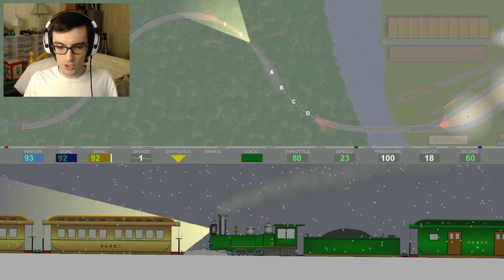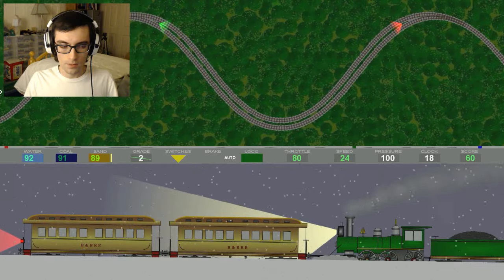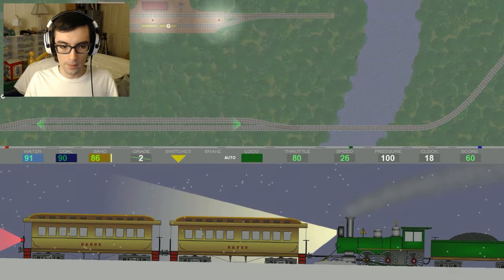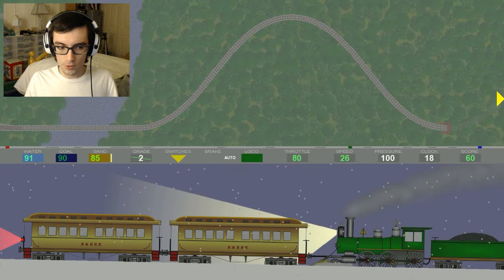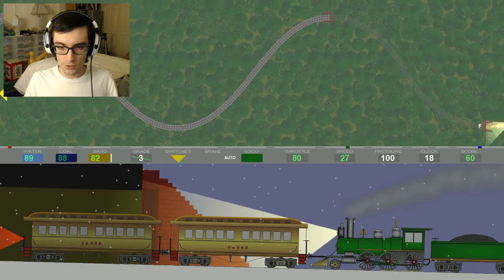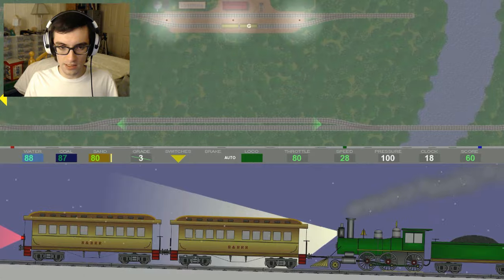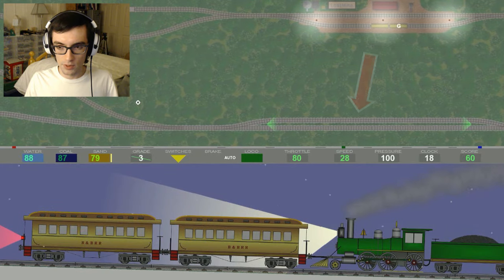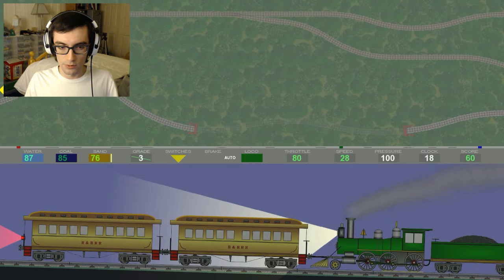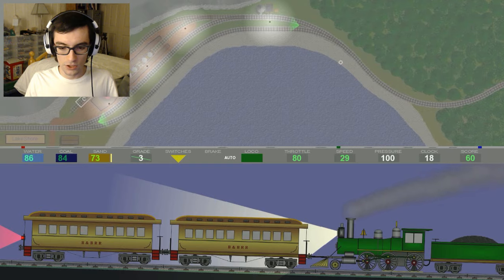What's our next stop? I'm worried we might run out of fuel if we're not careful. We have to make it past this siding here. We could possibly get car G right here, but I really don't want to. We'll just keep going and stop right here — I think that should do it.